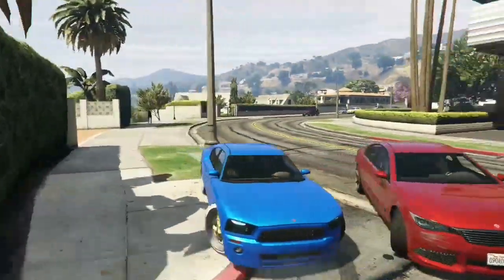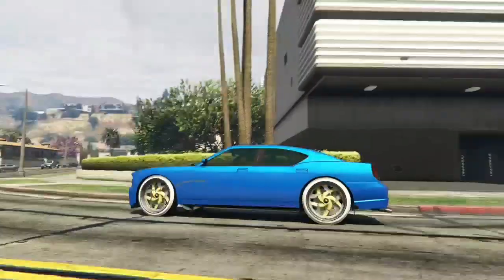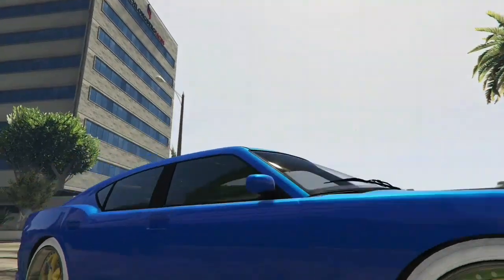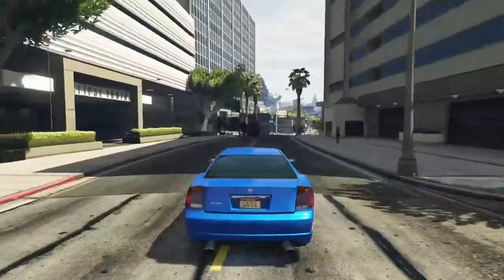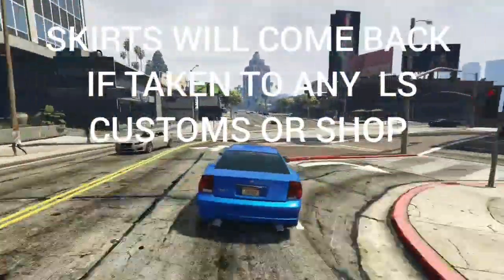Here it is — the modded skirtless buffalo! It makes your rims look bigger — look at those rims, looks clean! We got the green tan, the modern wheels, the rims. These are pretty rare, so make sure you take advantage of this Benny's merge. It's your boy Lou here — see y'all on the next one. Make sure to save it in the MOC.